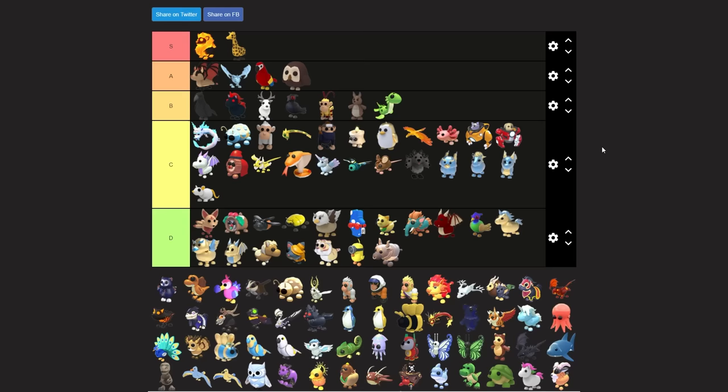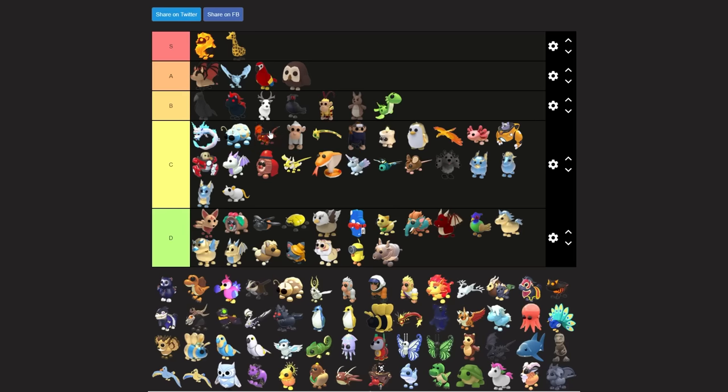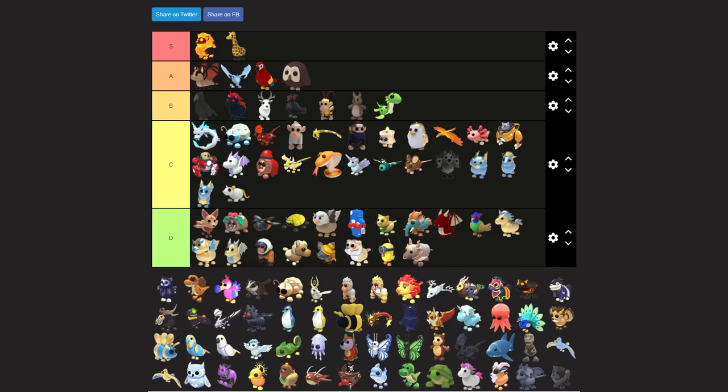Lava dragon has to be like high C tier - I'll put it above the albino monkey. This is not about values; these are just pets I like trading for and that other people like as well. When I put high-tier pets in a trade, people are really excited. When I put the bottom pets in, people don't really like trading for them.